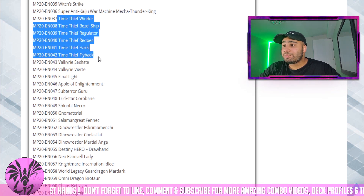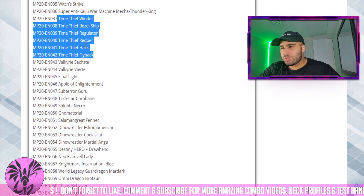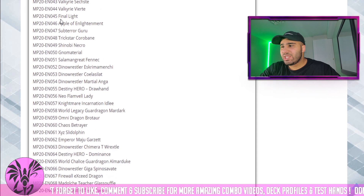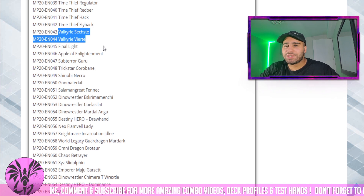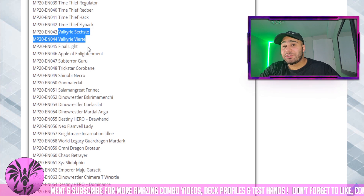The entire Time Thief package, except for Perpetua I believe, could be nice as a rarity boost — maybe like Ultra to Prismatic Secret. But you can't have too many Prismatic Secrets in one set, otherwise it'll be just a complete mess. The Valkyrie monster — shoutouts to the guy who rigged the Twitter poll. That's actually hilarious.